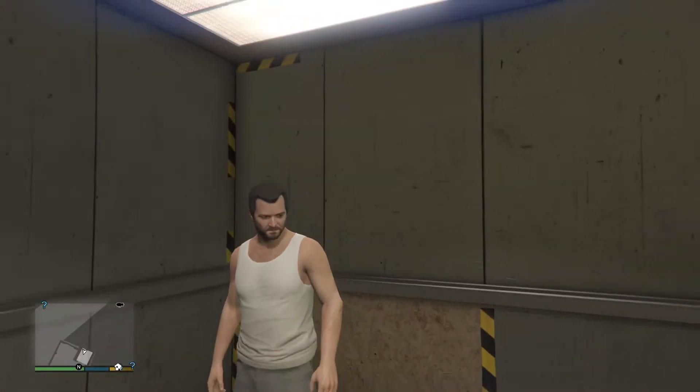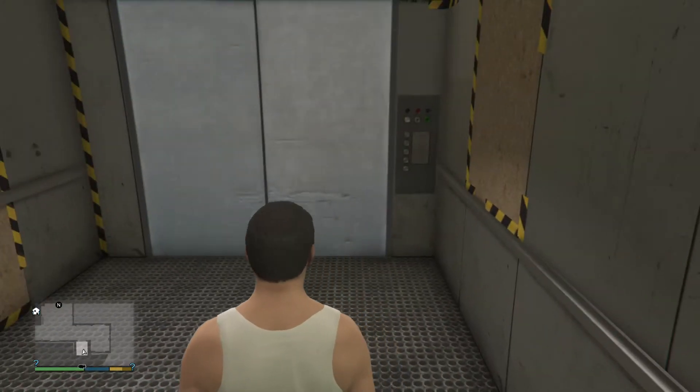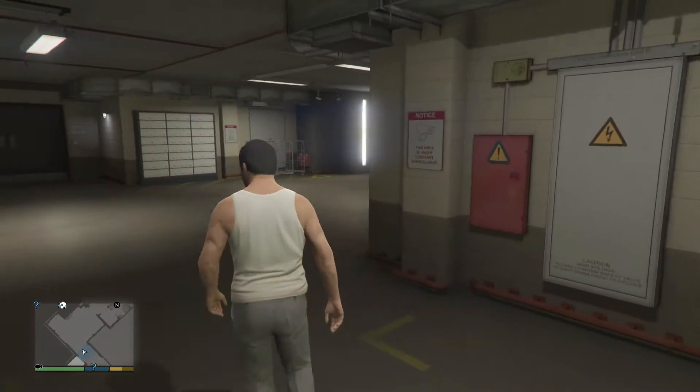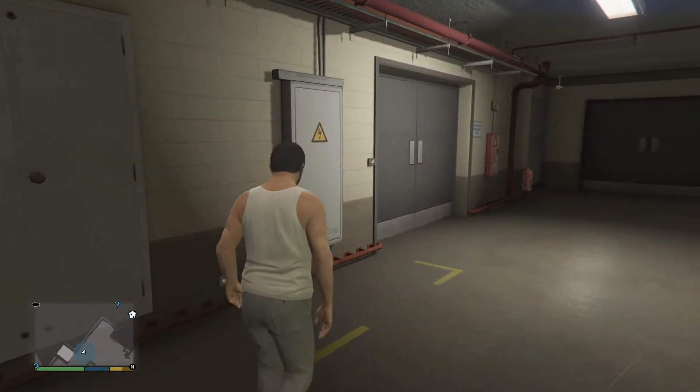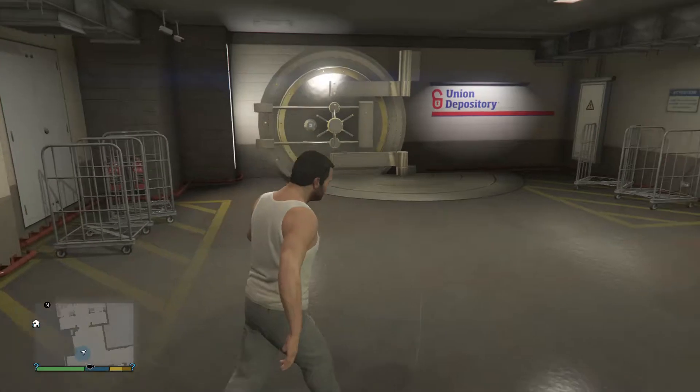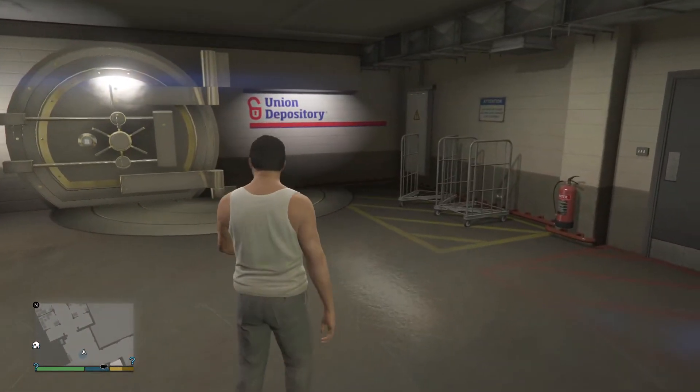Yo players, what is up? It's me, your boy David Bazar, and today we are back with a new video. I just broke into the Union Depository in GTA 5. If you don't know what the Union Depository is, it's basically the biggest bank in GTA and it holds 200 million dollars worth of gold.